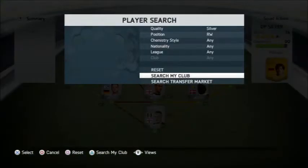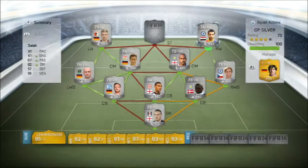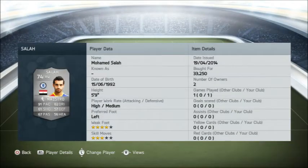Then the right winger - a lot of people have Sahar in this position, but I've got Mohamed Salah, recently transferred. This guy's the most expensive player on the team, going for 33,250. He normally goes for about 40 to 50k, so I've got him quite cheap. 4 star weak foot, 3 star skill moves, high to medium work rate. 91 pace, 61 shot, 67 passing, 82 dribbling, 57 defending, and 56 heading.